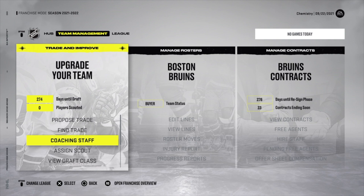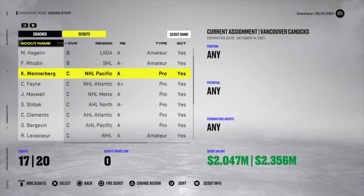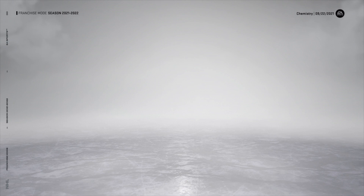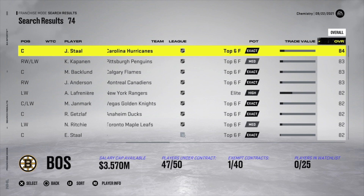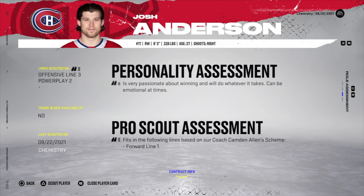If your scouts are ready, you can fire them and hire different ones, but you'll already have pro scouts covering the Pacific, Atlantic, Metro, etc. For now, go to the player search — search for a forward, third-line scorer — and sort by overall. For example, Josh Anderson from Montreal fits forward line one very well, but if you don't have room there, keep scrolling.